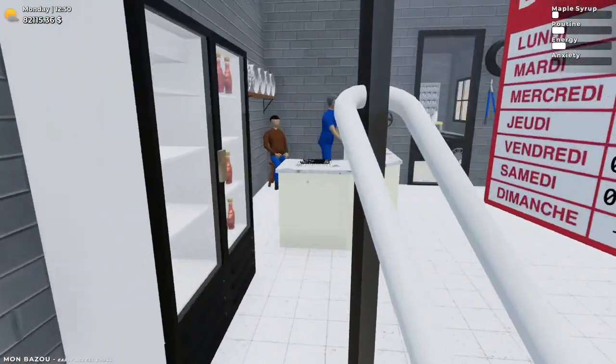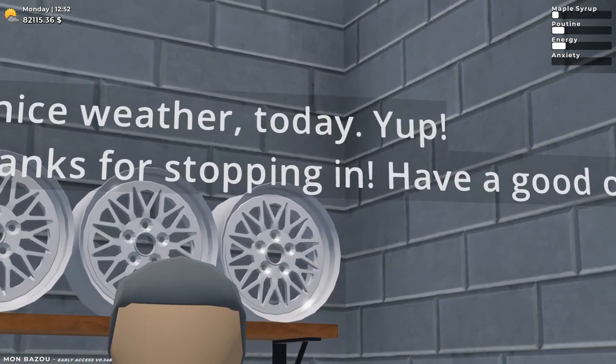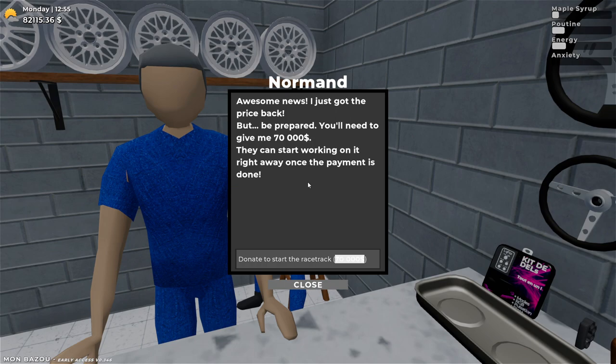Time to talk to Norman and Jacquez. I don't care about Jacquez stopping in — we're going to talk to Norman. Price is back at 70 Gs and they'll start working on it once the payment is done. Donate to start the racetrack — $70,000. Boom.